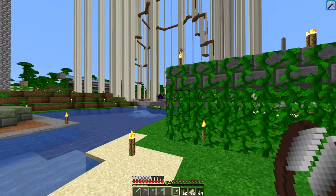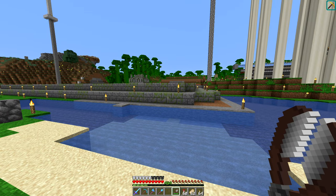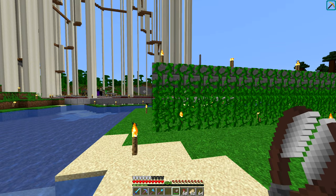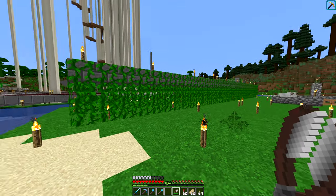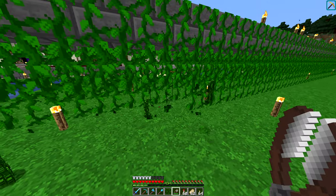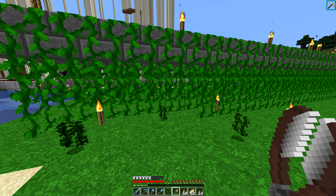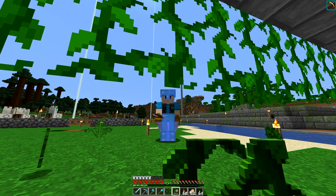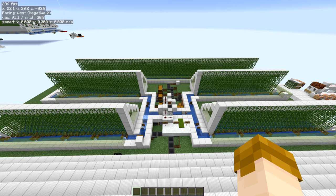At some point in your world, you may find yourself in need of vines — either to craft mossy stone bricks, mossy cobblestone, or to just place the vines themselves within your world. You may even make a temporary farm where you can manually mine up some vines, but this requires manual labor, which I'd personally like to avoid. So what do you do? Build an AFK vine farm, of course.